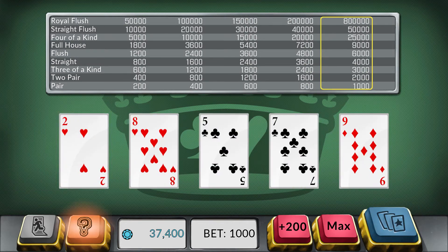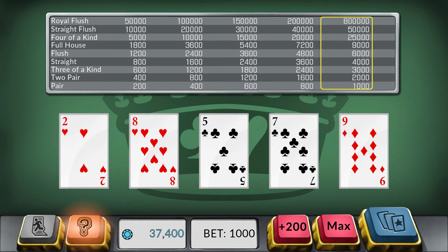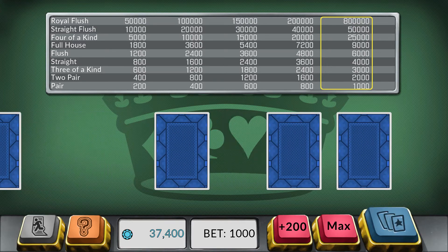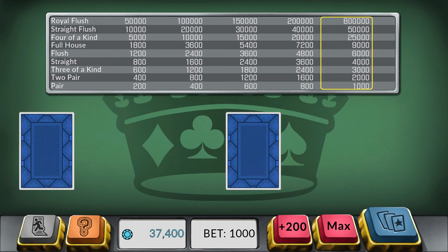I would have liked to see the game offer something for new players to explain how poker actually works. If you don't really know how to play poker, you'll have to go somewhere external to figure out what hands are. If you don't know what a flush is — that a flush is all the same suits — or know what a full house is, you're probably not going to have much of an idea of what to do when playing the game, or really understand how to play video poker if you've never done that before.